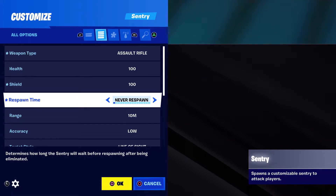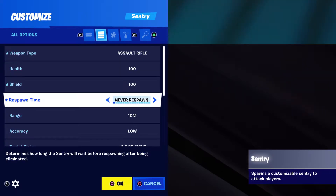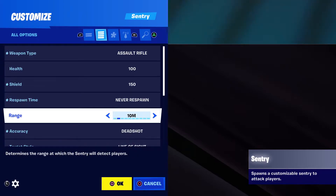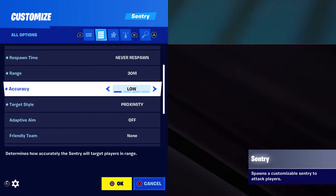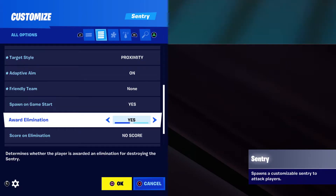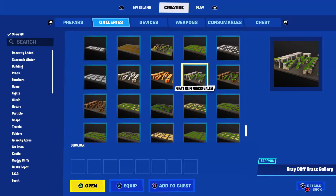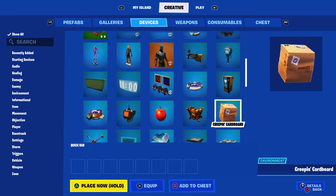I'll show you how to make bosses. With the sentry, set 'Spawn on game start' on, and set it to 'Transmit on channel 1' when eliminated.